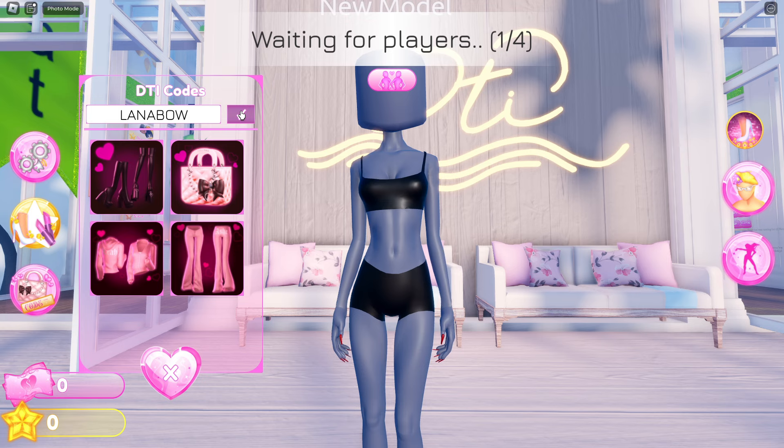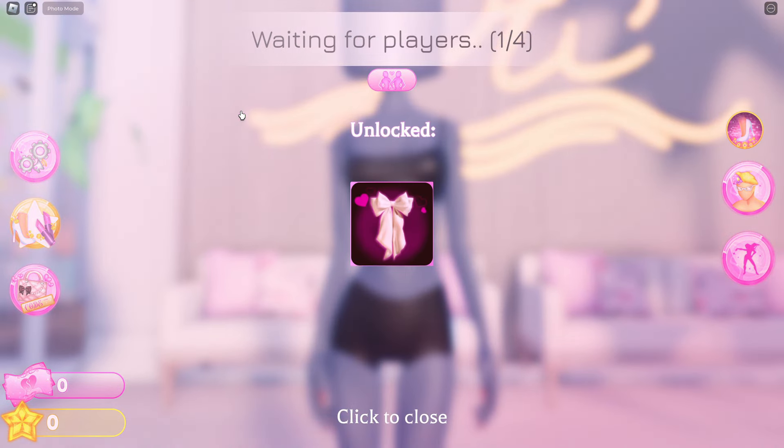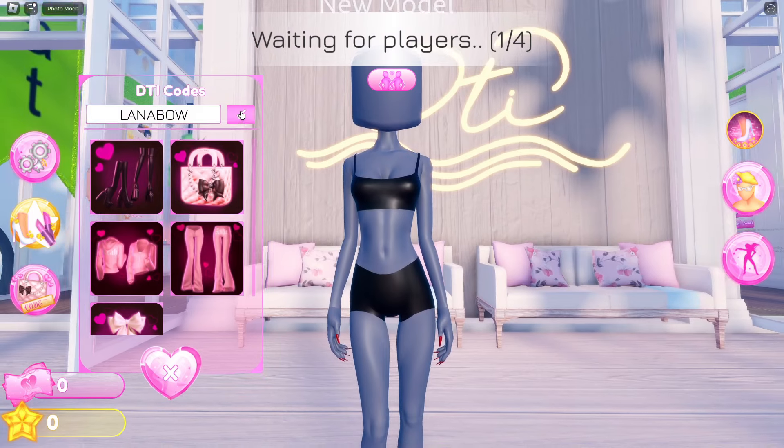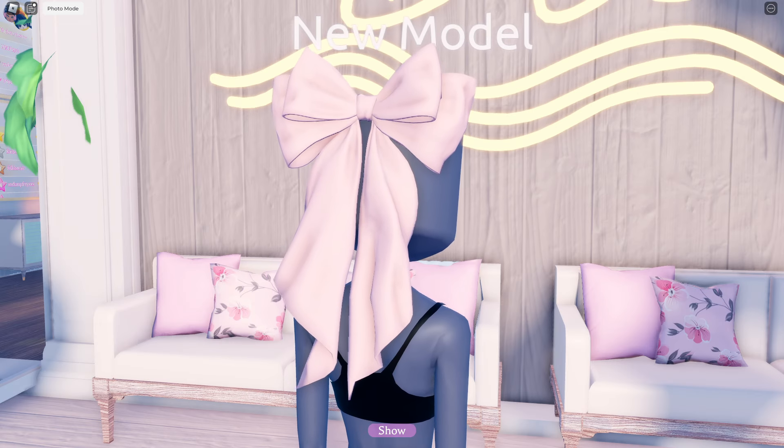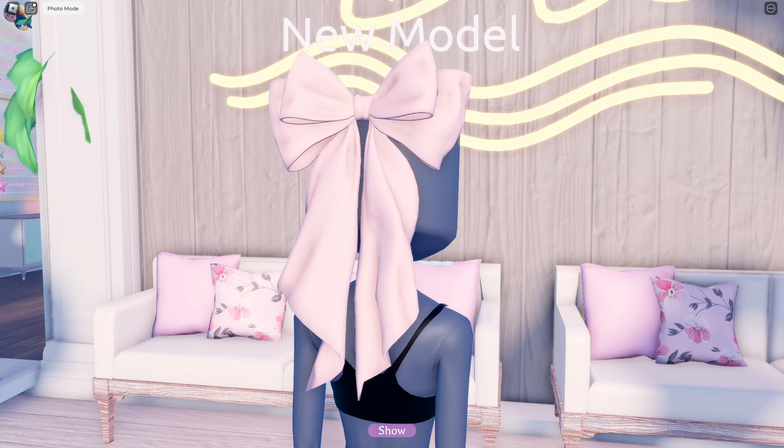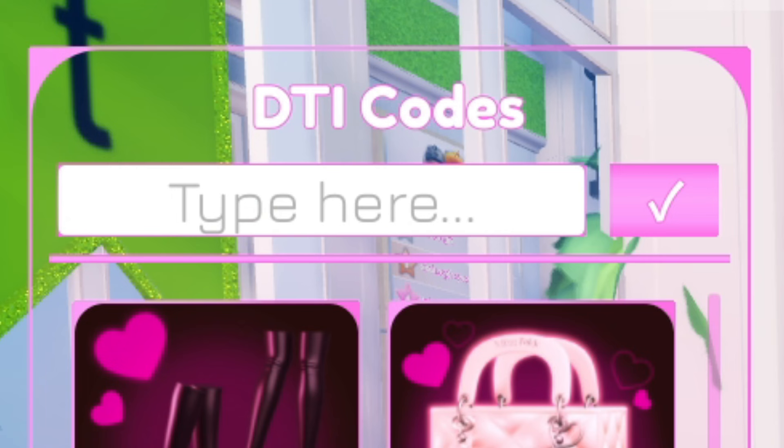Next we have Lana Bow. This will actually give you a hair accessory — a super big and fluffy bow that will be on the back of your hair. And of course this can be fully customized.